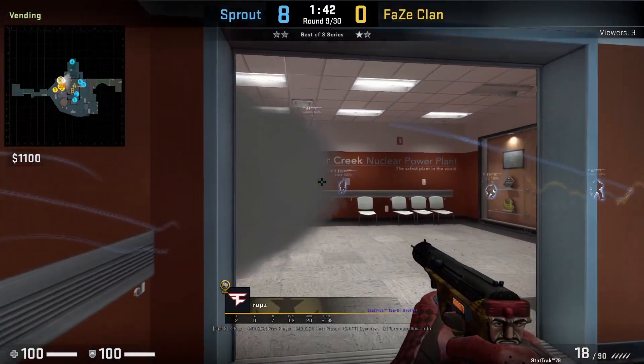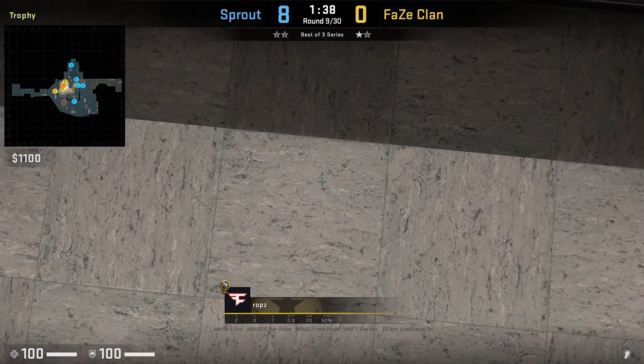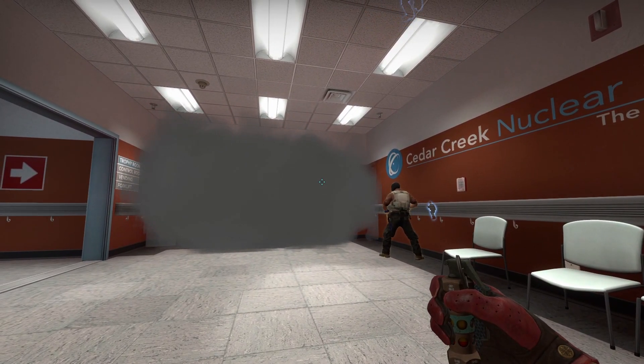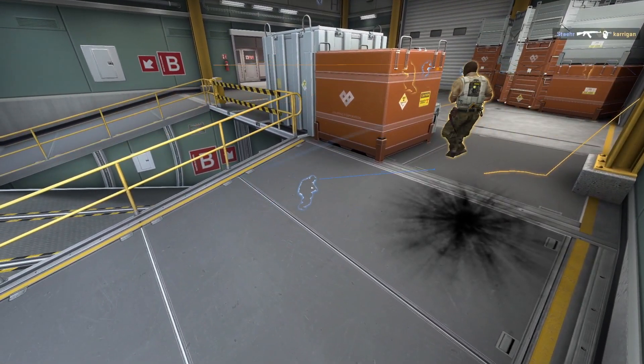Rops with an insane ramp flash when smoked off: he ducks onto his black mark on the ground, uses the tip of the flash for the lineup aligning with the chair, then left click throws. This flash blinds the ramp player — and it wouldn't be a pro trick video without a crazy Rops lineup.